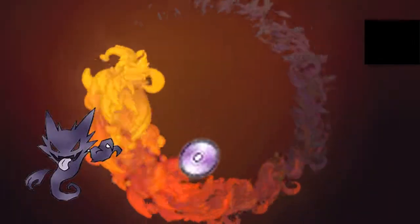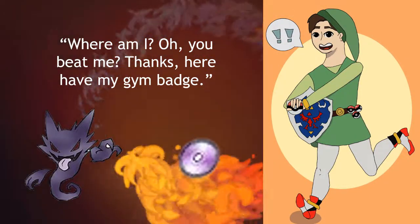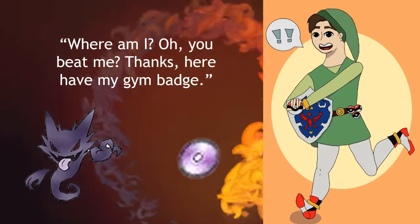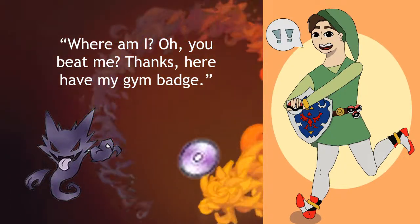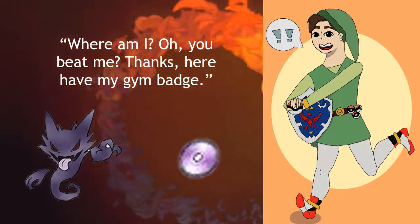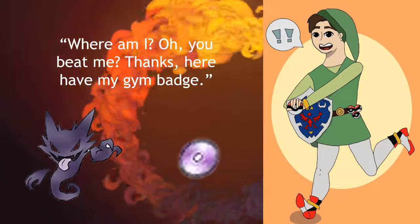After you defeat me, you will see a spirit leave my body. 'Where — where am I?' I will ask. 'Oh, you've beat me in a badge? Thanks. Here, have my gym badge.' My gym badge resembles something of a Haunter, and I will give you TM 101, which is Hex. Somehow, the elevator will now be working, and you can continue back to the first floor to leave the building. As for me, not much is known, except that I have a love for ghost-type Pokemon, and I have spent so long in this gym that I am practically one of the spirits here.